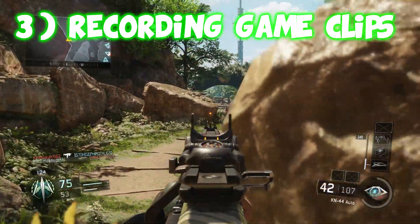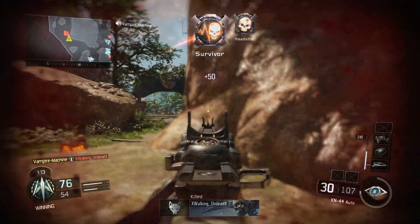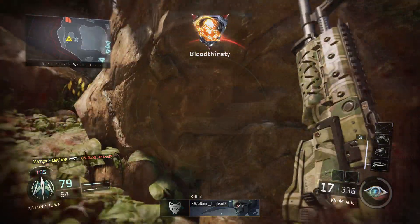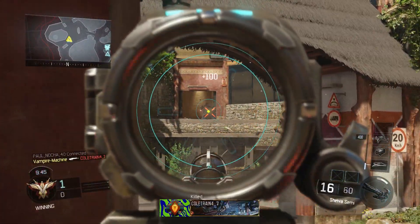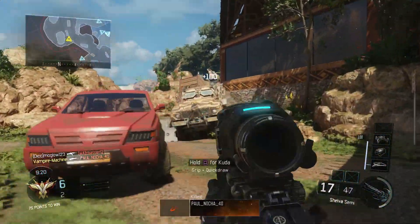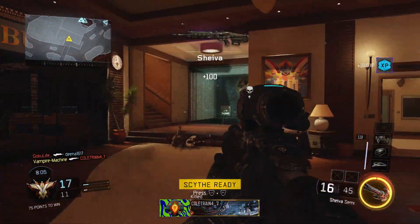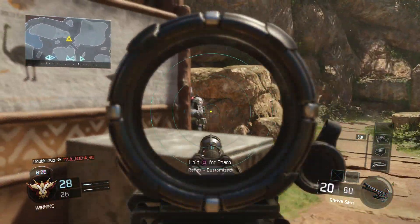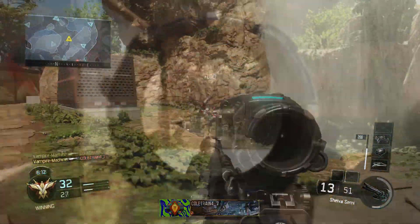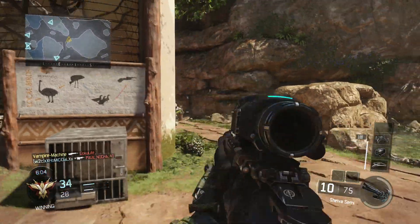Number 3: once you do get your throttling sorted out, you are going to be running very well. Your aim, if it's on point, will put you in god mode. You're going to get crazy clips and want to hit your PlayStation share button or say 'Xbox record that.' At that point, it's going to upload your clip to either the PlayStation Network or Xbox Live, which will lag you out very badly. You'll have to unthrottle your connection to let your clip upload, then re-engage your throttling once your clip has finished uploading.